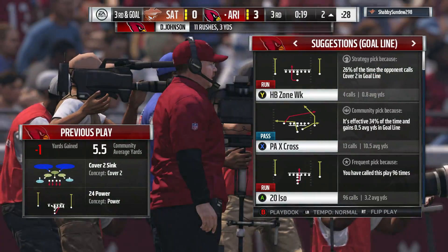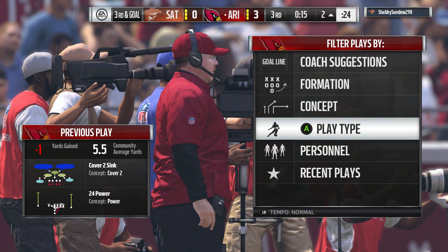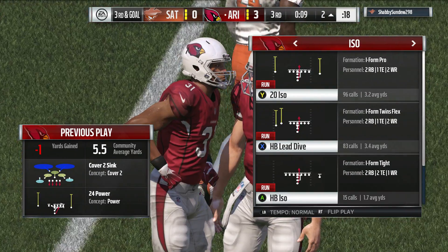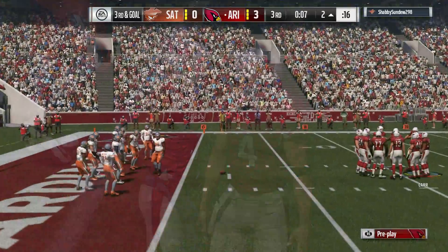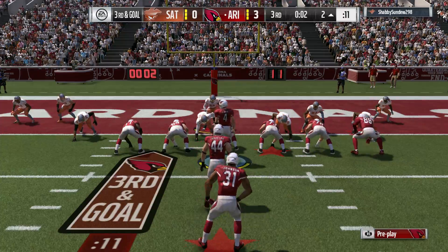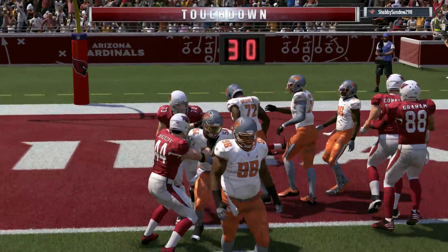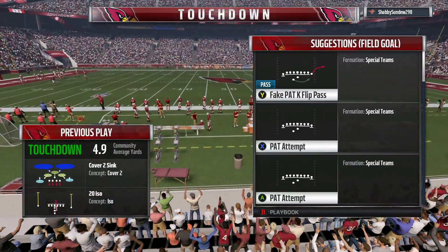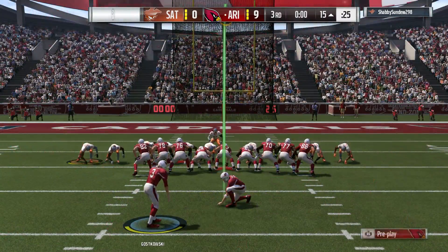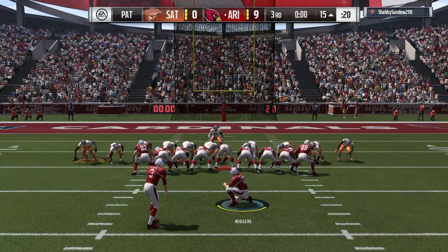There continues to be nowhere to run — he's bottled up again at the line of scrimmage. His path was similar to almost running a stretch play, trying to find a crease, anywhere to put his foot in the ground and cut back. It just never materialized. From back at the two, here's third and goal — they run it with Johnson, and he will get into the end zone. Touchdown, Arizona! David Johnson punching it in from a yard away.